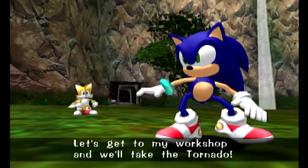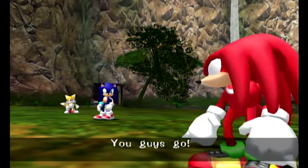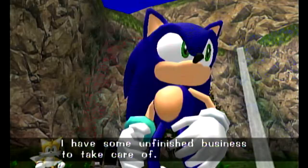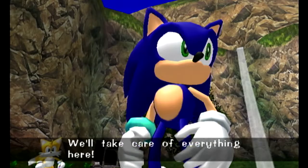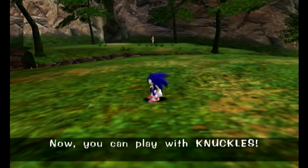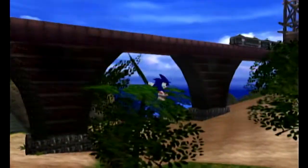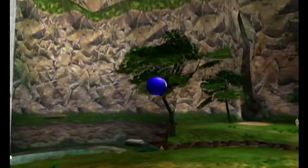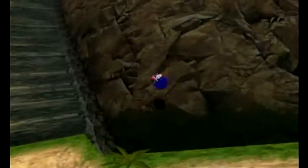Let's get to my workshop and we'll take the Tornado! Yeah! You guys go — I have some unfinished business to take care of. No problem, Knuckles. We'll take care of everything here. Come on, let's get going! You can now play with Knuckles. Also, I've never really mentioned this, but if you're ever flying through the air, hit B again and it'll stop you in place — really useful if you're getting some distance but need to do some more precise platforming.